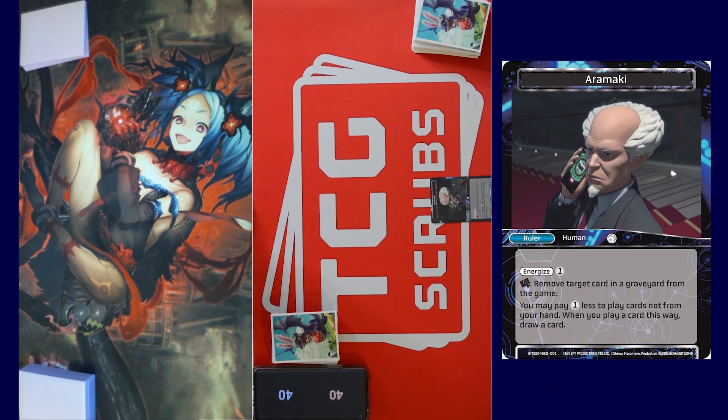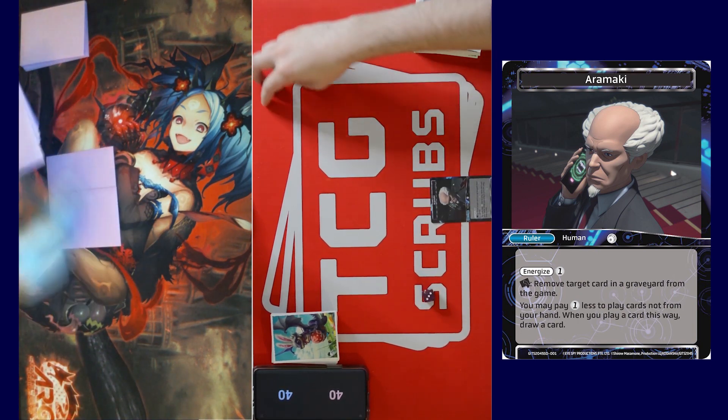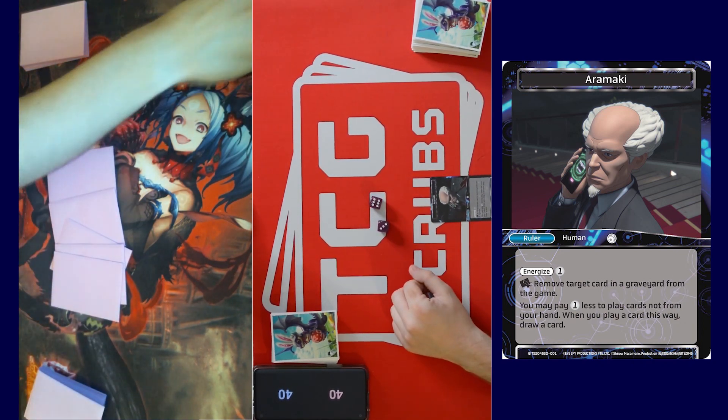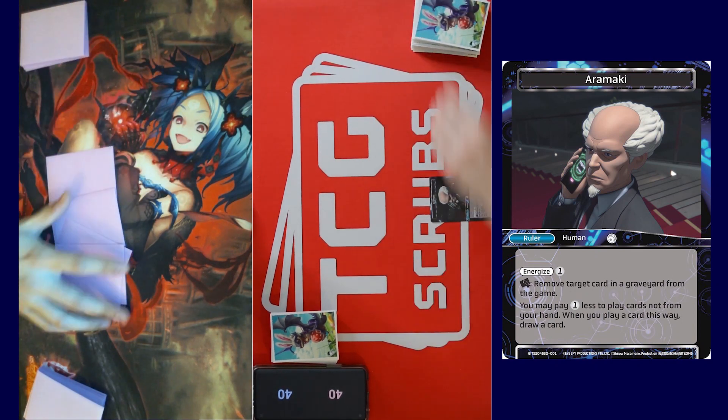Okay, here we are with the final game. It's me versus Joey, we'll see how this goes. We'll go ahead and roll and see who goes first. Oh yeah, I rolled a nine — sorry, I did it backwards. Seven. All right, I go first.